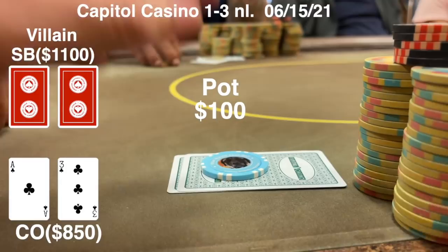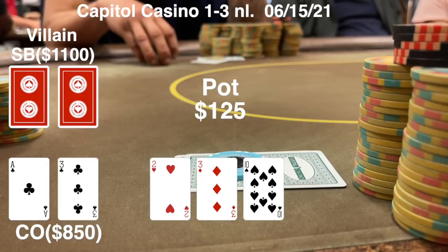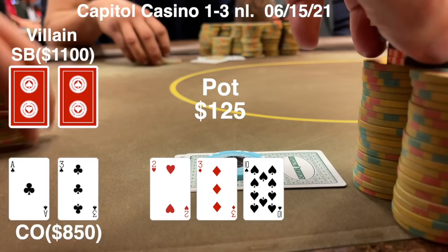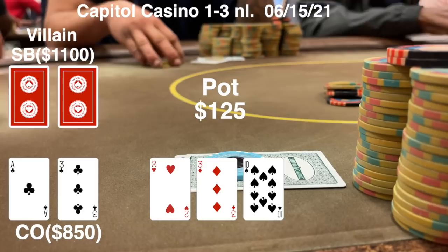There's a $6 straddle. I get a couple limpers and I limp from the cutoff with Ace-3. The small blind raises to 31 and we end up getting four-way action. Flop comes 2-3-10 and it gets checked around to me. I have a pair, but I think I just need to bet my position. So I make a stab at it for $85.